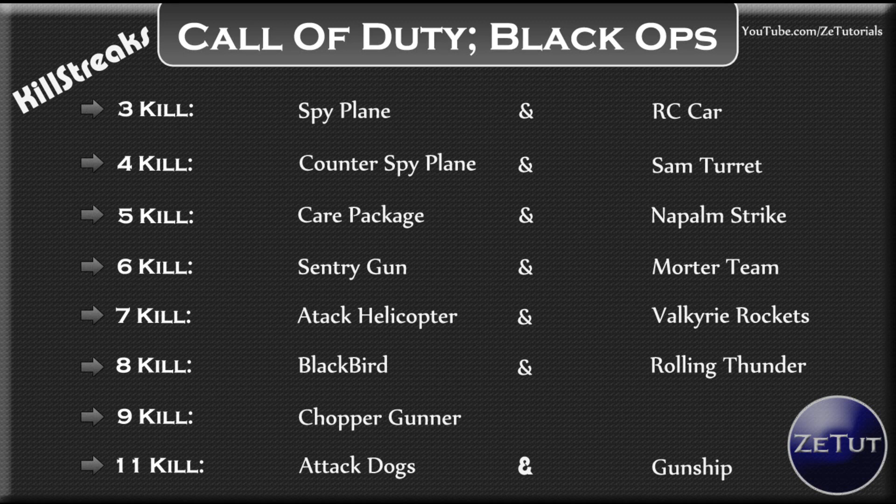For five kills, you can get a care package — basically you can get anything in a care package — or a napalm strike. The napalm strike is just a big ball of fire that rains from the sky. It's kind of like a precision air strike; if you've seen pictures of it, it's just a massive ball of fire.